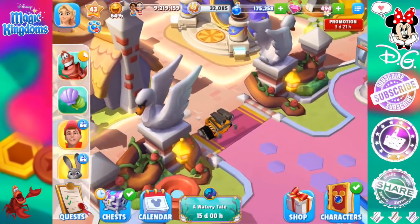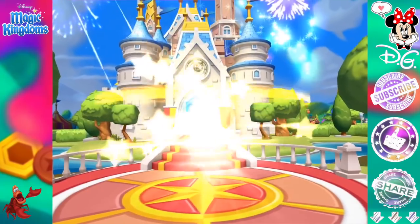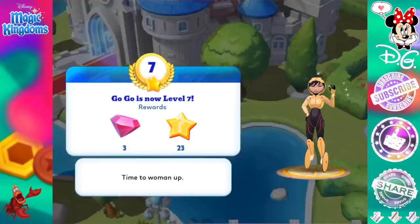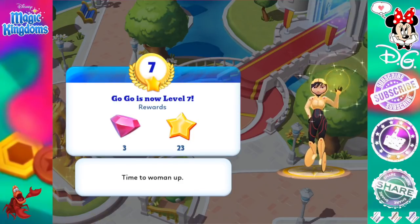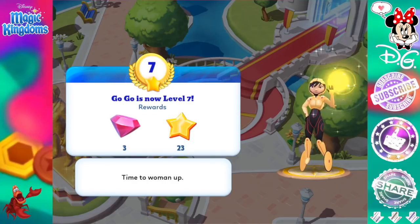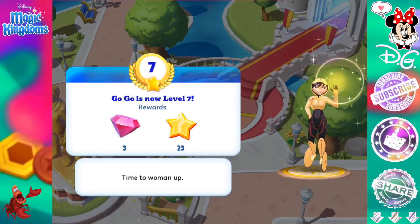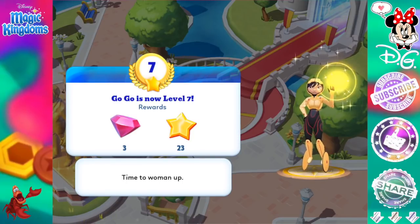Go-Go is now level 7. Time to woman up — she's awesome. I've been thinking about what I am going to do about my Big Hero 6 characters once I've leveled up all of the Lilo and Stitch. I have a few options: I can either focus on them to get them to level 10, because I'm sure I'm going to need them nice and high before the next event, since they could be the characters used quite soon — just like the Lilo and Stitch characters.